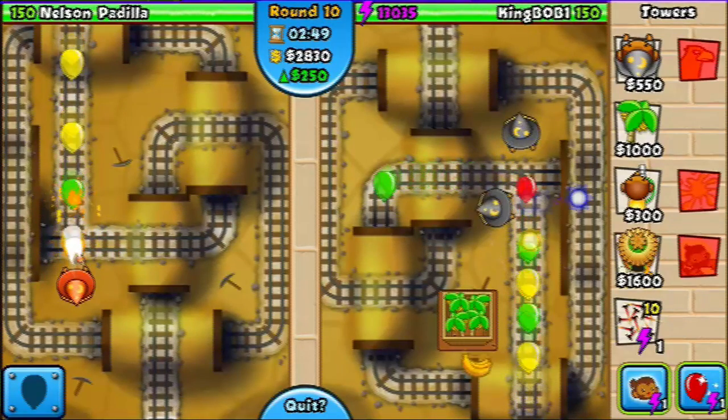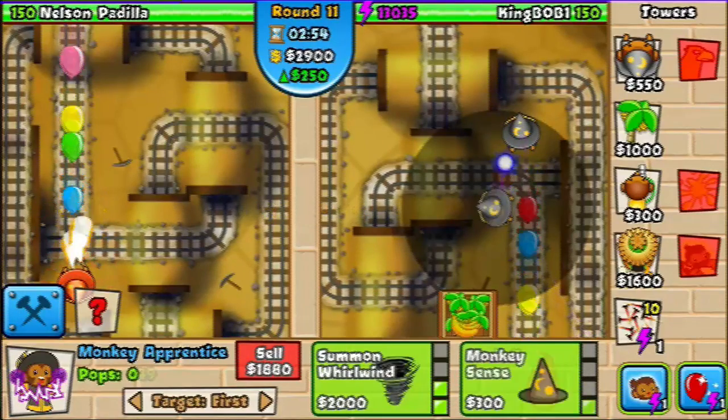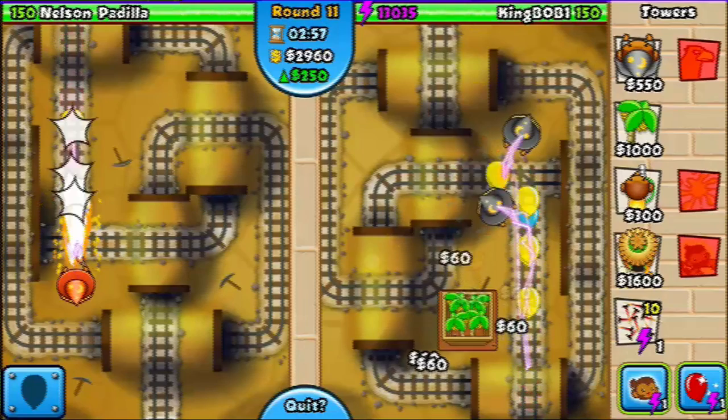Around 2700 is where you want to be. What I'm going to do now is, since camo is coming soon, upgrade one of these guys with monkey sense and fireball so I can destroy lead and camo.